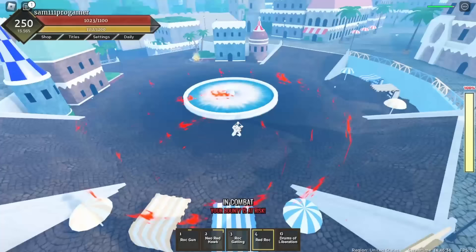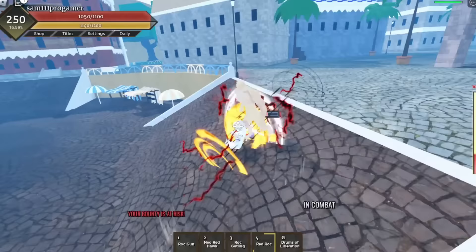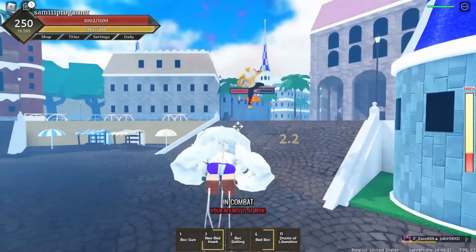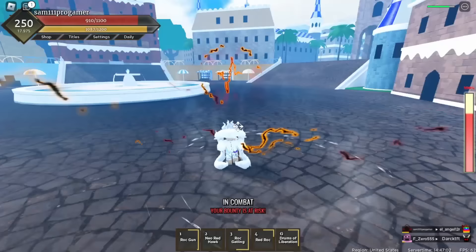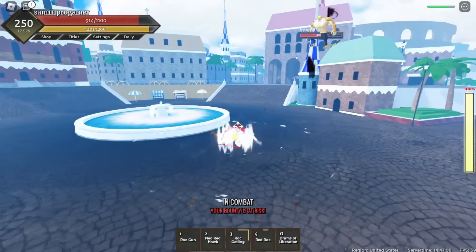He went into his form - let me go into my Gear Fifth real quick. He's attacking me, he did his Rogue Gun - he missed, thank god. If he hit me with that I would have been hurting a lot. I'm doing my Rock Gatling - I got him with that. I'm doing my first move. This guy is actually doing pretty good against me. I just gotta go into my Gear Fifth and now I should be good.